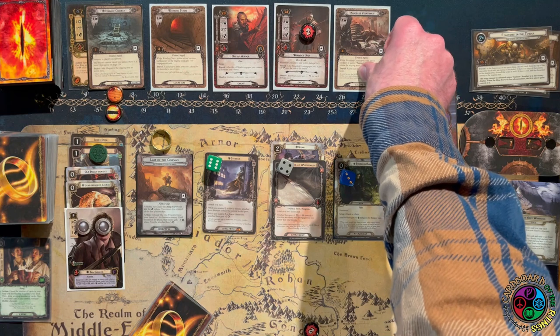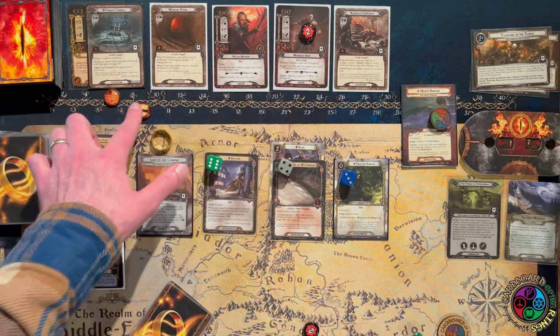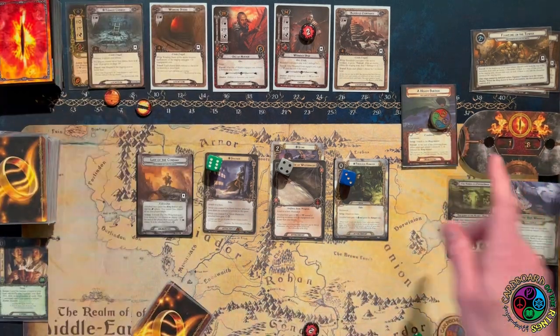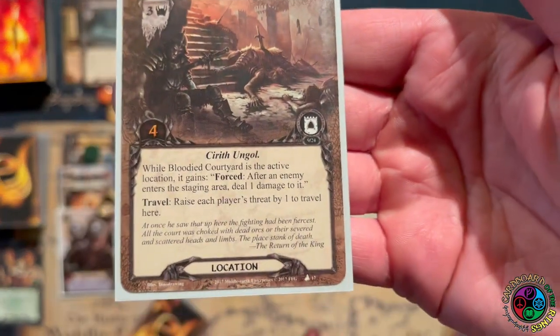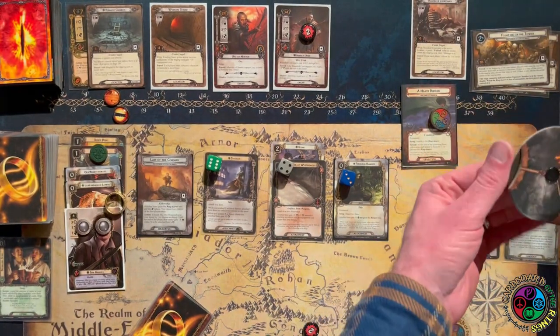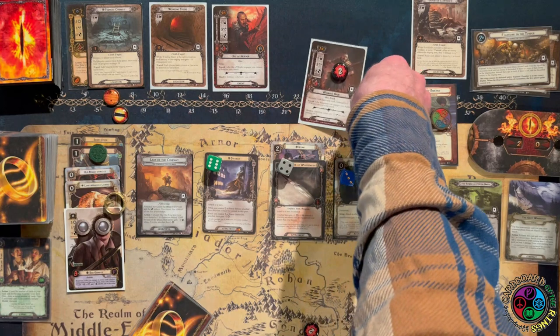We added three threat, so we're underquesting by three. I can trigger Last of the Company — if I raise my threat by one, I can make the Wounded Uruk have zero threat. Then I only have to raise my threat by one for underquesting. So instead of raising my threat by three, I raise it by two — any threat I can save is good. Now let's travel to the Bloodied Courtyard. To travel there, we raise our threat. We started at eight, I already played a Shire Folk, and we are currently at 20. Our threat has gone up quite a bit already.